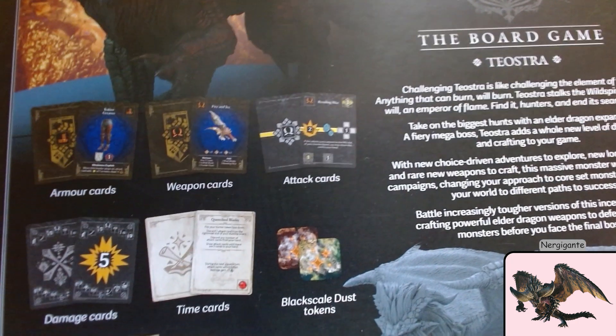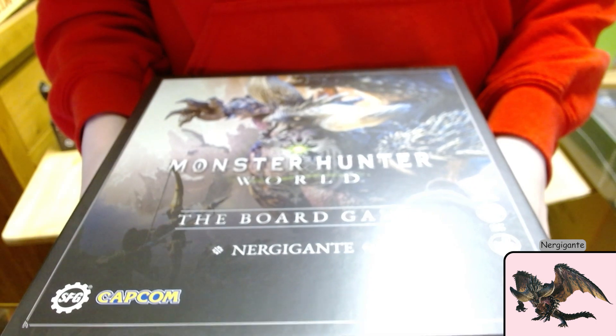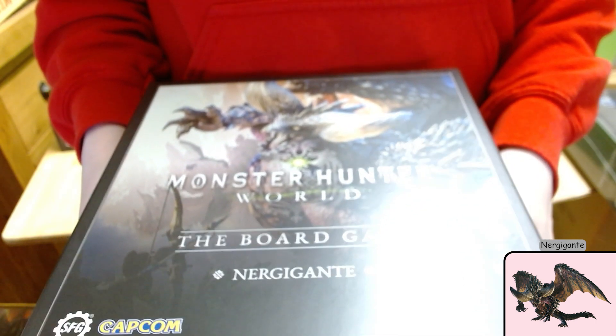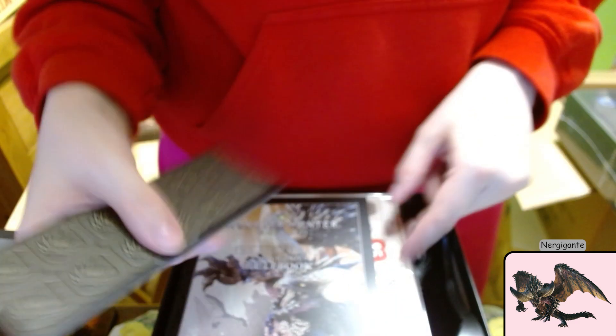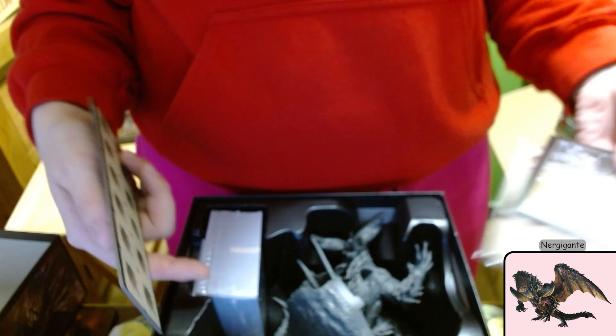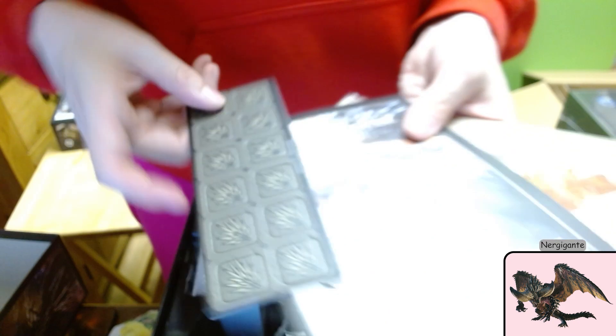Oh, it's the ostrich. Black scale dust tokens — so they've used two different tokens for the same thing. Let's see if you can tell which creature is using it. I suppose if you didn't buy Negi, then you would still need these tokens but for Teostra.